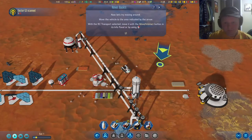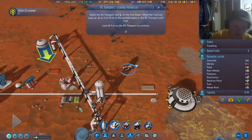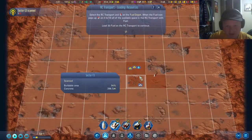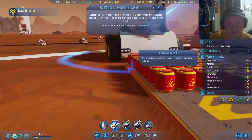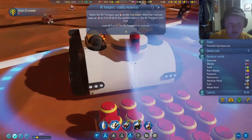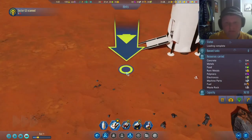Now let's try moving around. The RC transport can load and carry resources around the map. Let's use it to refuel the nearby rocket — it's in another sector, but I suppose that's kind of nearby. That's a neat looking machine! Now order the RC transport to unload the fuel next to the rocket.